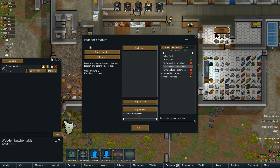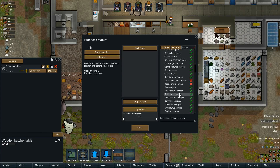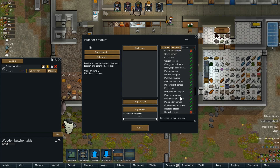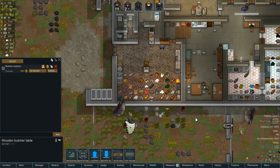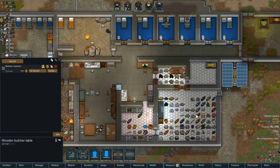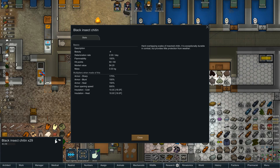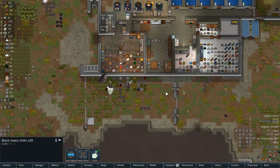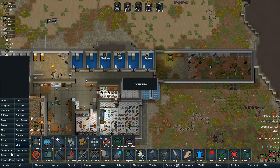Butcher creature — animal, whatever that thing is. I didn't see the black thing in there. We're doing it — a little bit of a fight but that's nothing exciting.